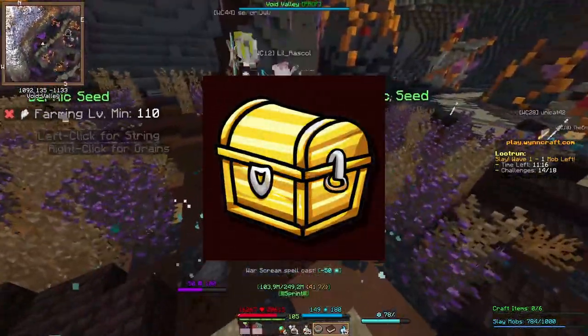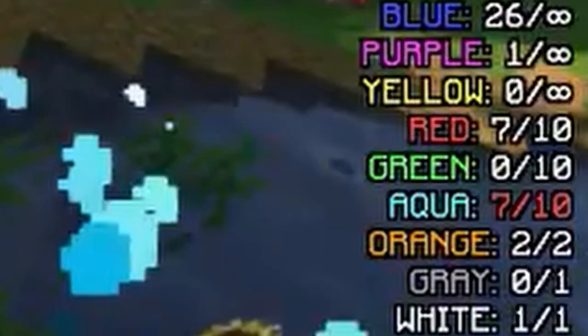In the loot running mod that I made, it shows you if it's a good time to take an aqua. If it's green, then you can get another aqua after it, but if it's red, then you better wait until later.